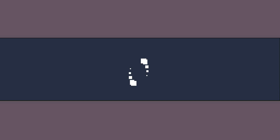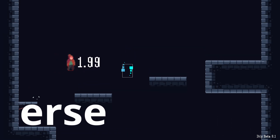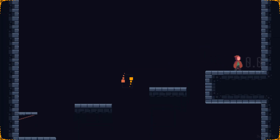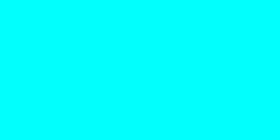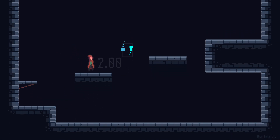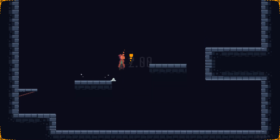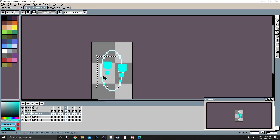Let's first talk about the reverse mechanic. What this mechanic does is that once you pass through it, the inputs of the controls switch — so if you press right you actually go left, and if you press up you go down, and that kind of stuff. I've been trying out this mechanic and it's actually pretty challenging, complex and fun. I hope you will find that too when you can play the game.